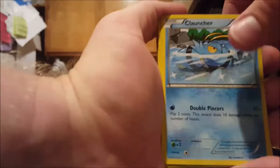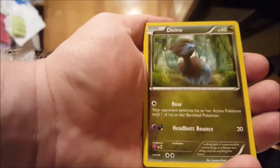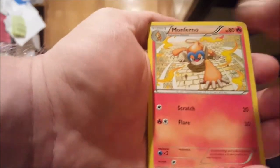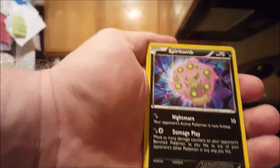Alright, we got a Quontra, Shaleos, Rufflet, Chimchar, DnL, Sheldion, Monferno, Greedy Dice, a Blastidon Reverse, and a Spirit Bomb non-holo.